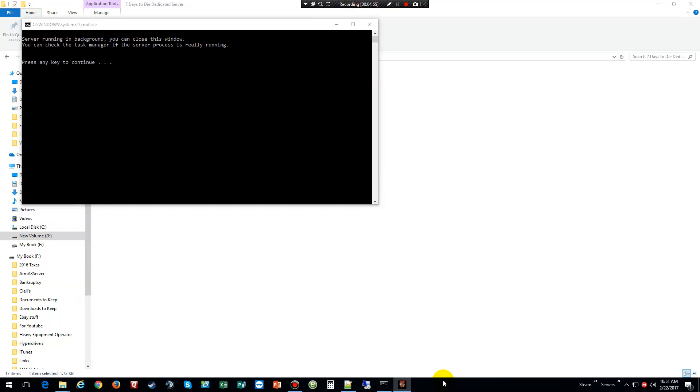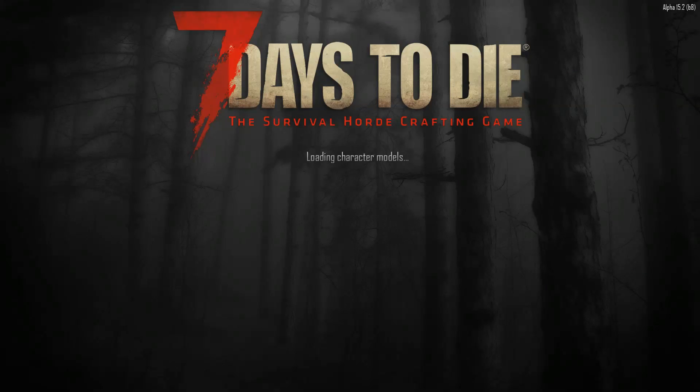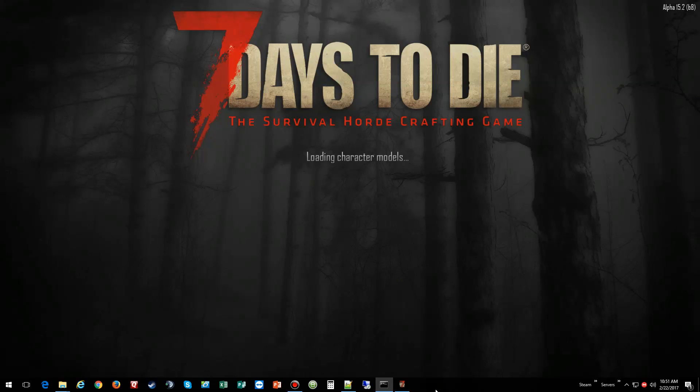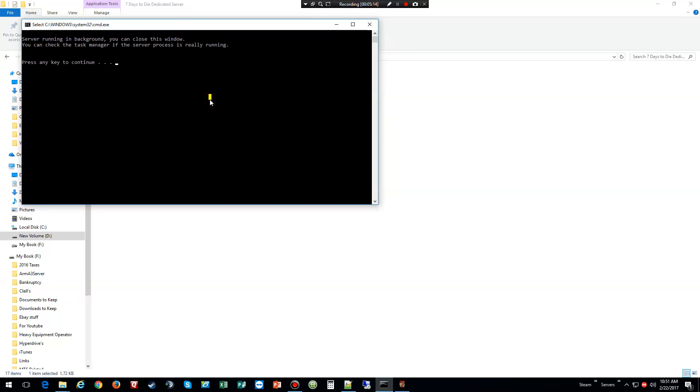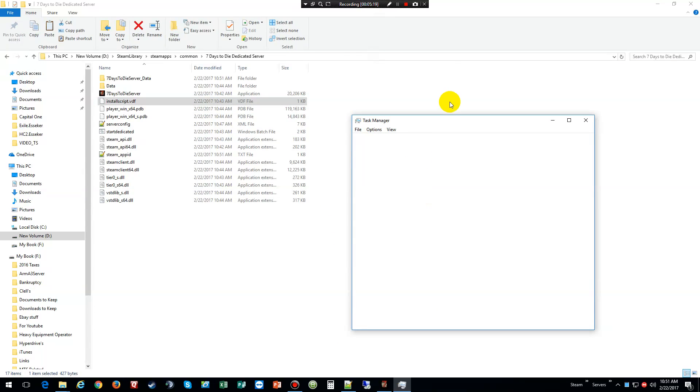So now what we're going to do is wait for everything to happen. Alright, now we're back here and we can minimize that, open up Task Manager, and Seven Days to Die dedicated server is running.